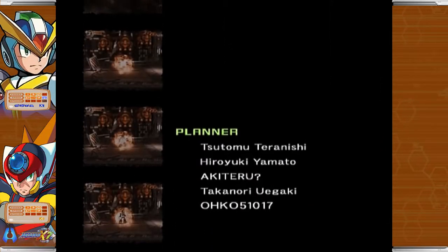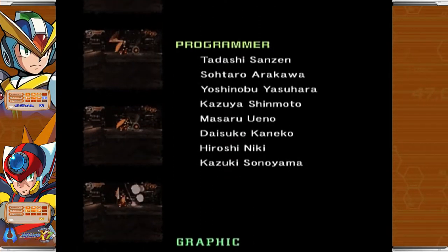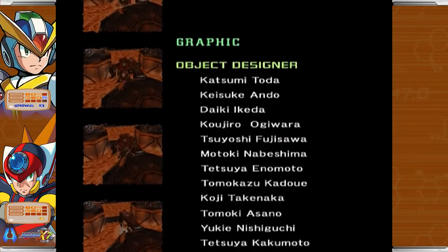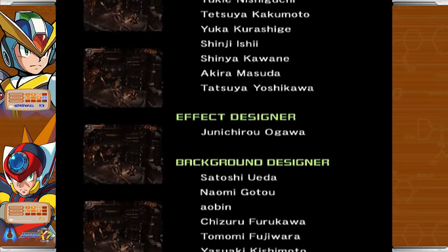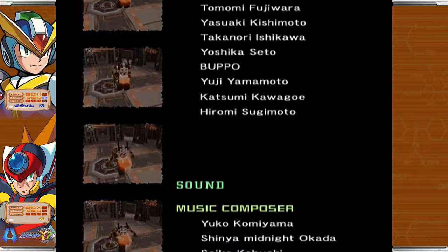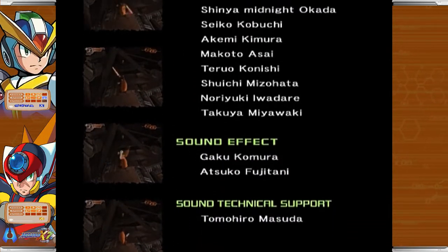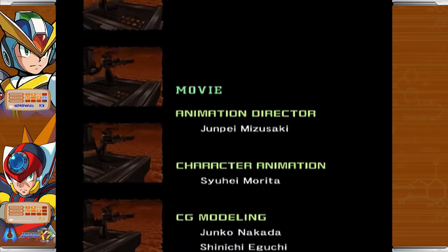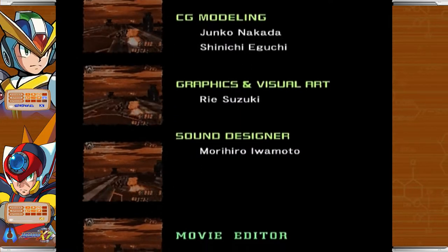So that is Mega Man X7 — at least Axel's ending. With X and Zero, I'll have to go back through the stage again to get both those endings. The problem is that final stage is so long and super tedious because there's no break. You hit that final stage — the red alert base, whatever — and you have all that to deal with without a single break. So the moment you select the characters to enter that area, you're getting one of those endings. So if you want all three, you need to go in with one of them. Which is really, really bad design.